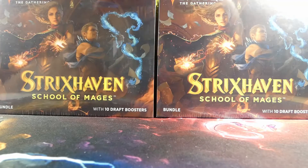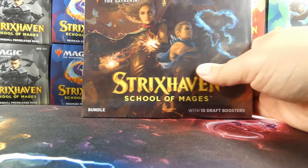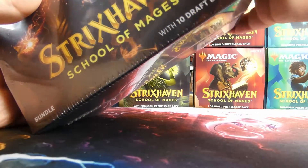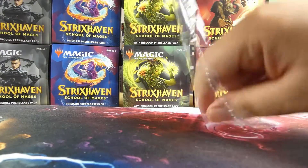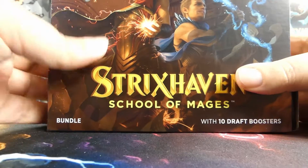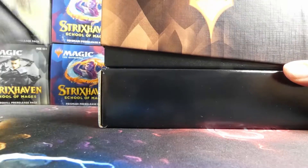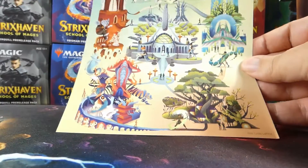What we do is we each open a bundle — this one is Amy's and this one is mine. As I open, I'll show you the contents of the bundle. Amy will only need to show the contents of the packs since that's the only thing that will differ between the two. The box has a full collage image of all the different college arts.